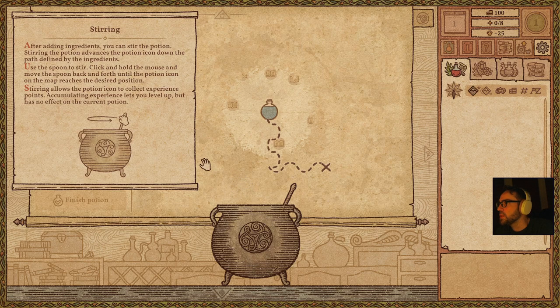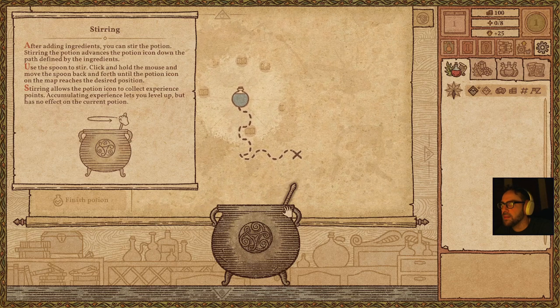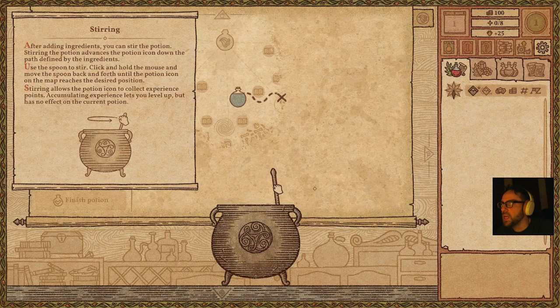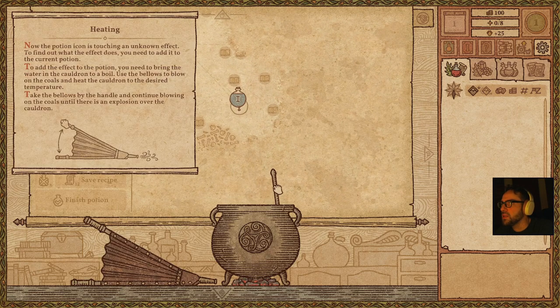Stirring allows the potion icon to collect experience points. Accumulating experience lets you level up but has no effect on the current potion. Okay.